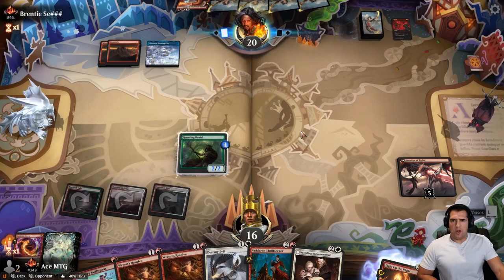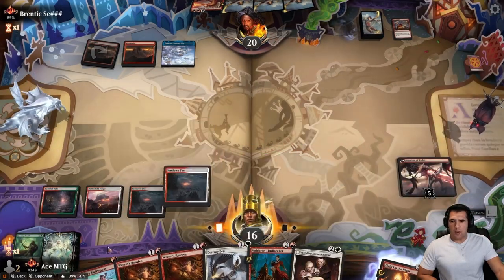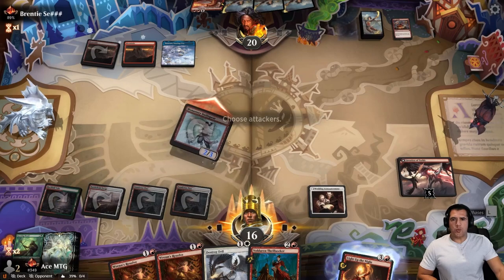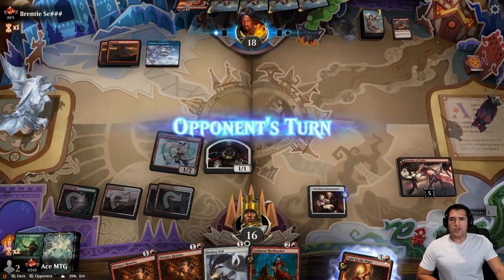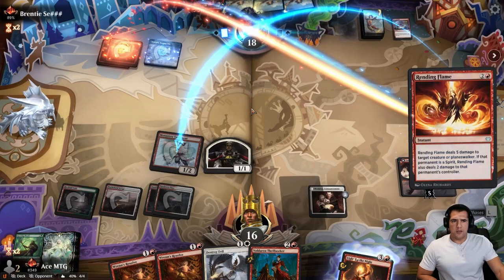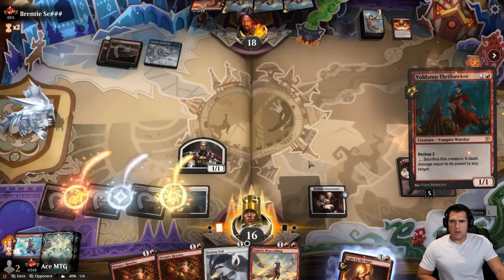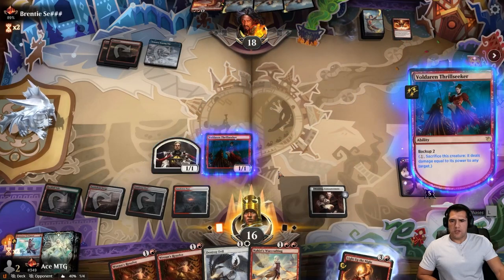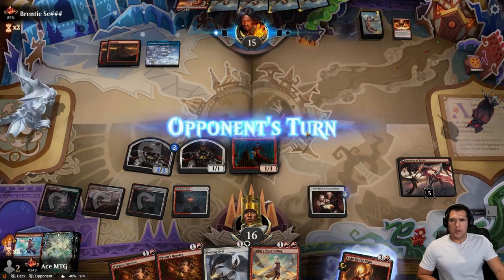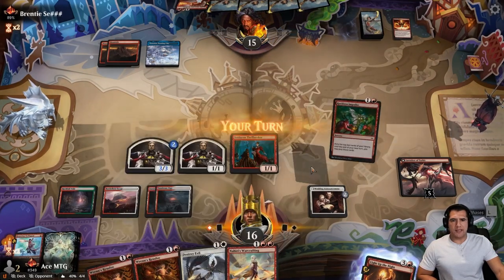We'll save our Destroy Evil for their dragon if it ever comes out. Swift Spear, Wedding Announcement, and swing in. Now we can start building up a battlefield. We do have to be fearful of Burn Down the House. Still missing their land drops, so we're in pretty good shape. Just get all the damage in we can — we're not going to sack it. It would be an extra three, but next turn is going to be an extra three anyway. They're just not getting their lands — that's rough.